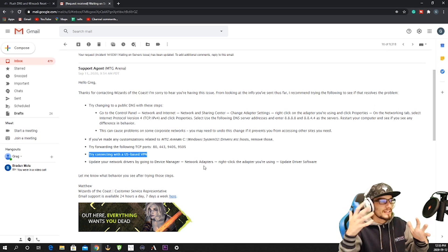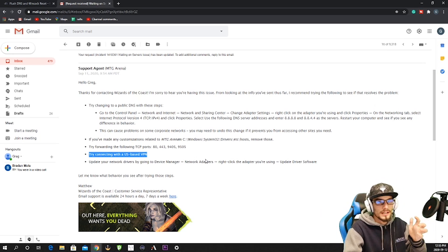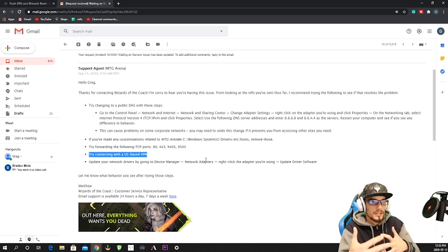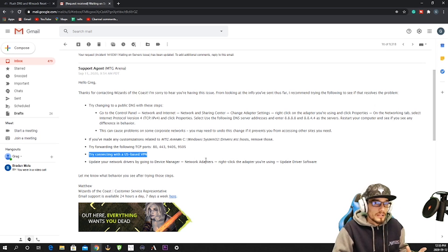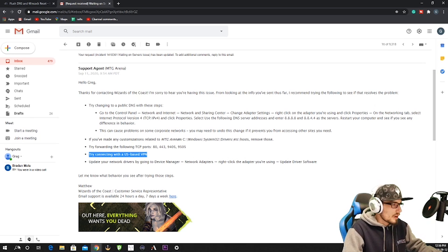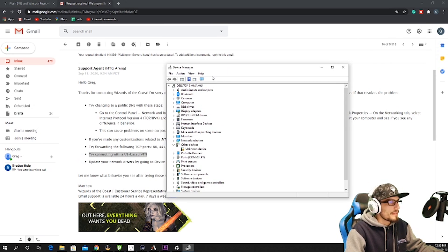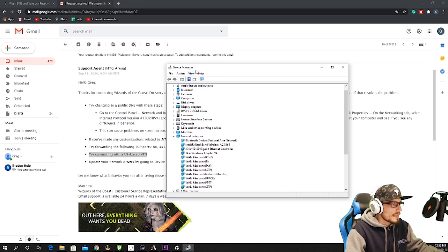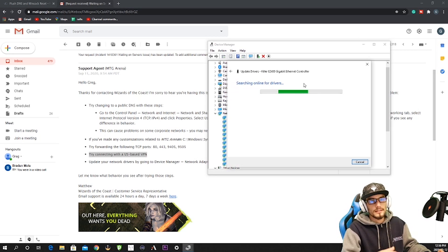Finally, if none of that works, try updating your network drivers. This shouldn't be a problem since most of you can still connect to the rest of the internet — it's not necessarily your drivers — but don't leave any stone unturned. Go to Device Manager → Network Adapters, right-click the adapter you're using, and select 'Update Driver Software' → 'Search Automatically.' It'll do its thing. Easy as that.